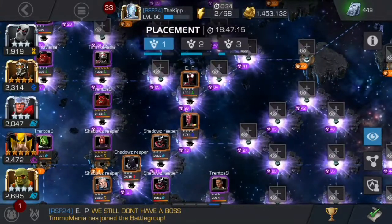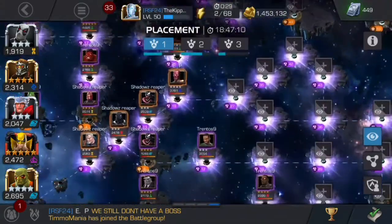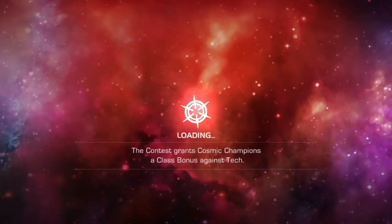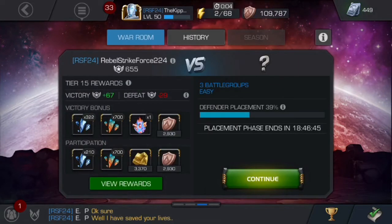You each get to place a maximum of five champions and put them anywhere you want on this map. You want to place as many champions as possible to fill up each battle group — they defend your base. Then in the next 24-hour attack phase, you and the Alliance you're versing both go and take down all of the other Alliance's defenders on their map. During the placement phase, it doesn't show you who you're versing, as you can see there.